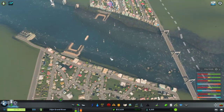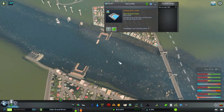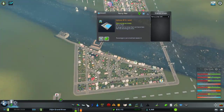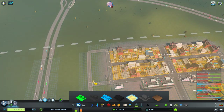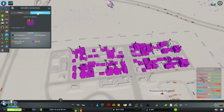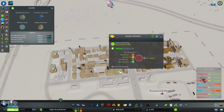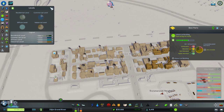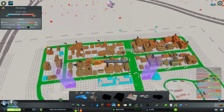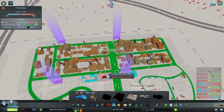Let me check if anyone's using the ferry yet — no, they're all just using the bridge instead, which is a little unfortunate. I set this up all for nothing. Let's zone in more industry. We've got lots of imports and exports. Let me check what level these buildings are — they're all level ones and some level twos. Do they have enough fire coverage? In real life you wouldn't have a fire station around every block, but in this game it actually helps quite a bit.